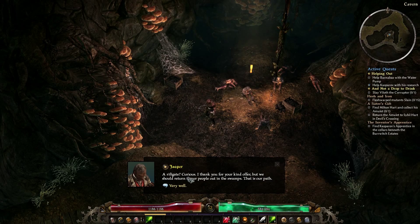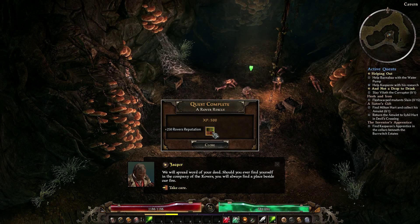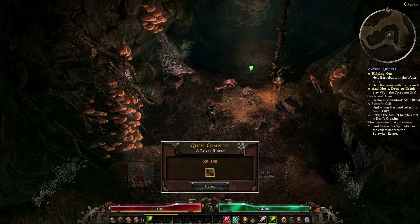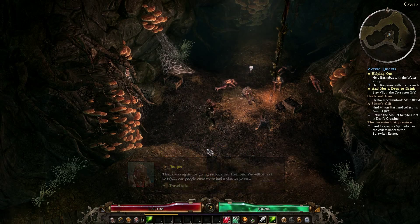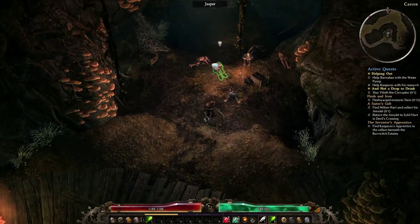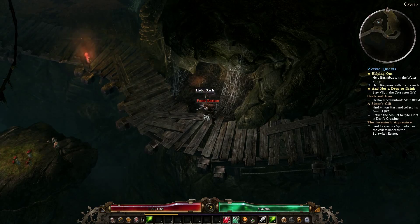I'll kick these bandits to Devil's Crossing using a rift gate — you're free to go. He says: 'Curious. I thank you for your kind offer, but we should return to our people out in the swamp — that is our path.' Very well. We got a bit of experience and some reputation with the Rover faction. He says: 'Jasper — we will spread the word of your deeds. Should you ever find yourself in the company of rovers, you'll always find a place beside our fire. Take care.'